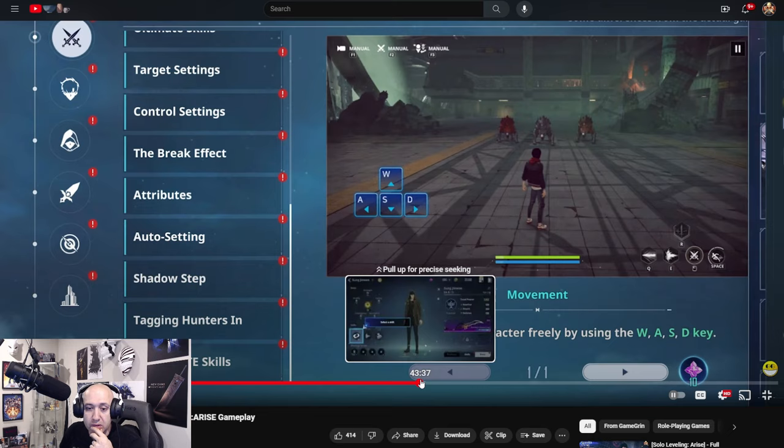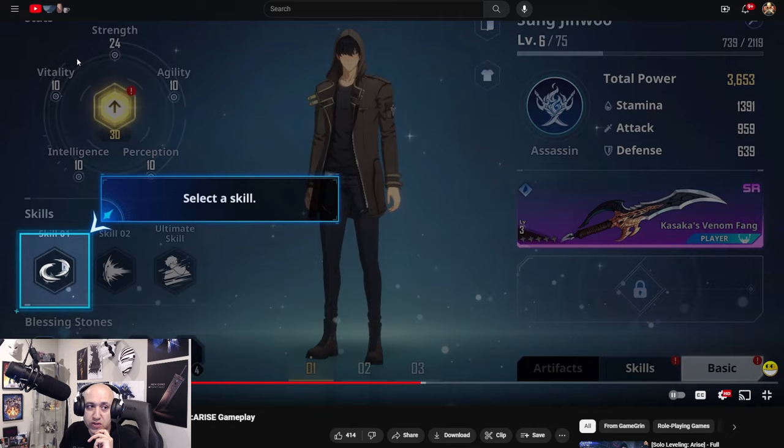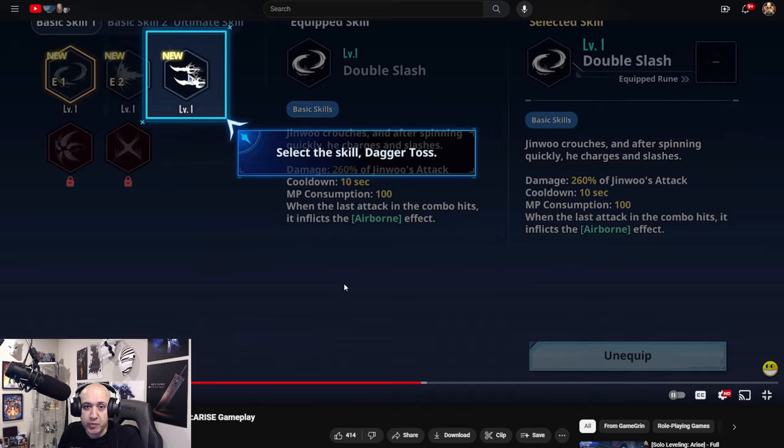Going to Song Jin — you can see he now has Strength, Vitality, Intelligence, Perception, and Agility stats. Let's take a look at the skills.